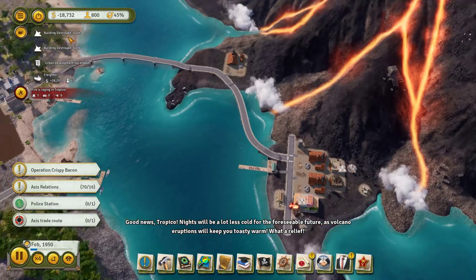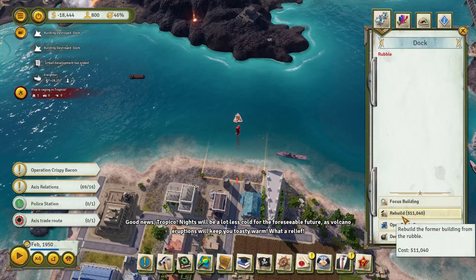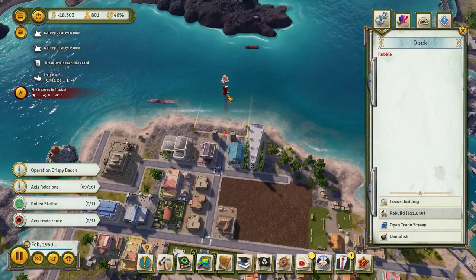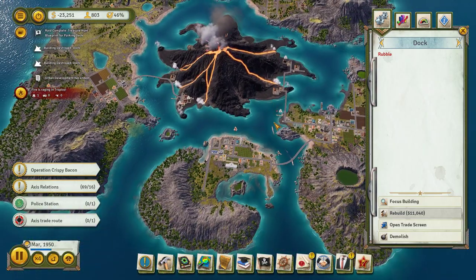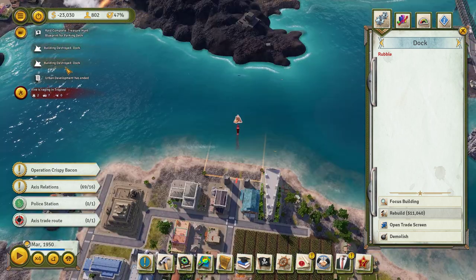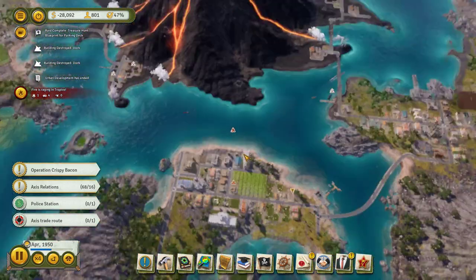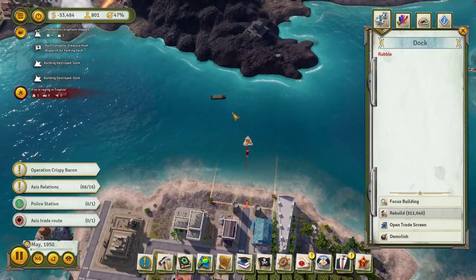Tropico! Nights will be a lot less cold for the foreseeable future. Docks got destroyed? Wait — what a relief, okay, there's a dock over there. We can't... it was probably full of exports. Unless I don't build this one — it might get destroyed a lot. Is this the same dock twice? So yeah, we've got one here and we've got this one. We can still do exports, although if there was anything here... maybe I'll just demolish this one.